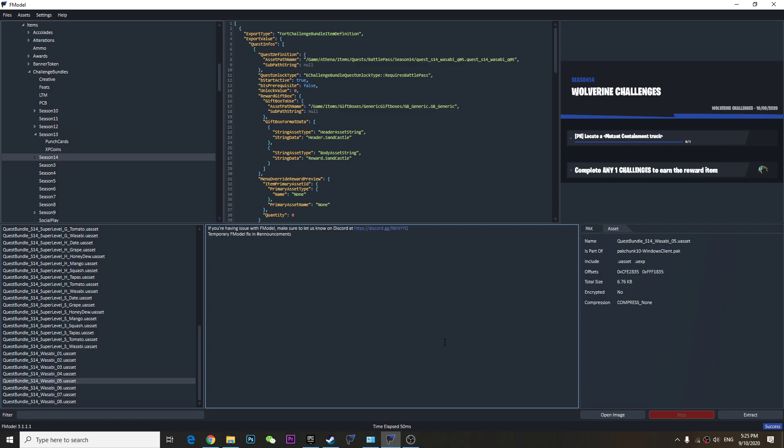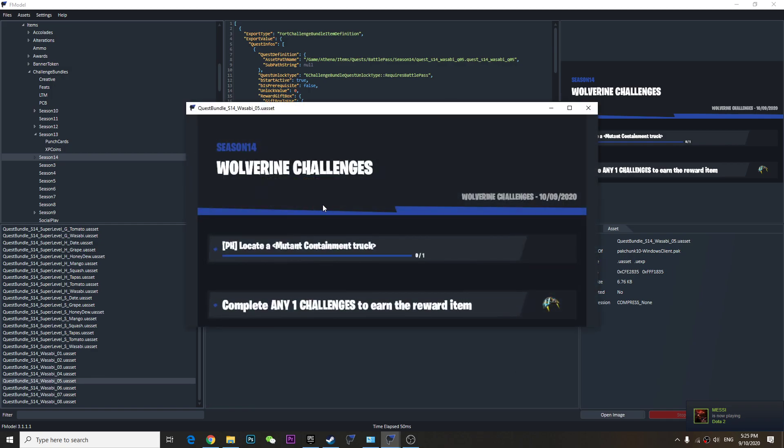Hey guys, so according to the latest fact files, week 5 challenge has also been leaked and these are the leaked challenges. So the challenge is to locate a mutant containment truck — you have to locate a mutant containment truck.